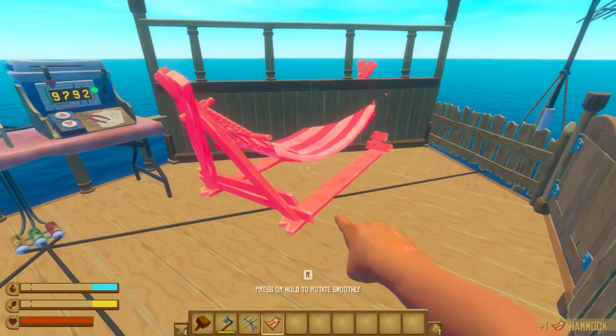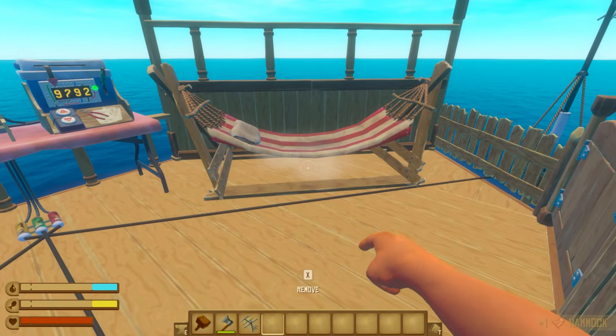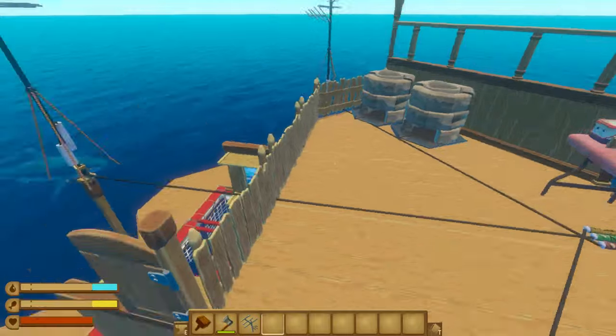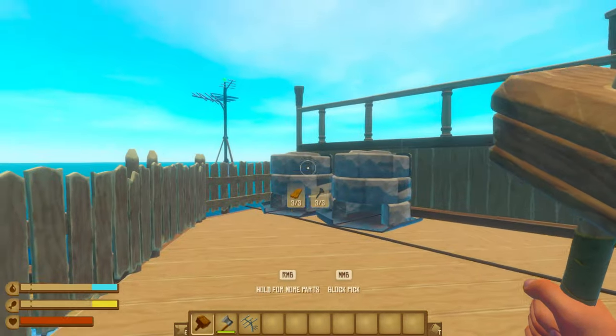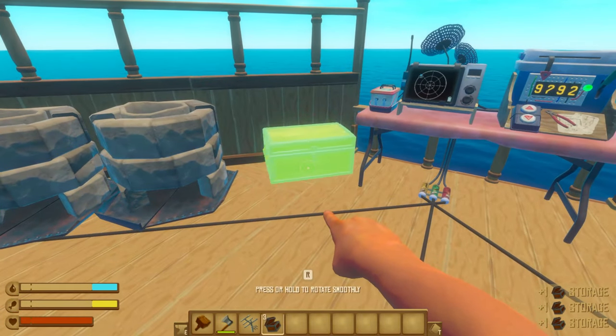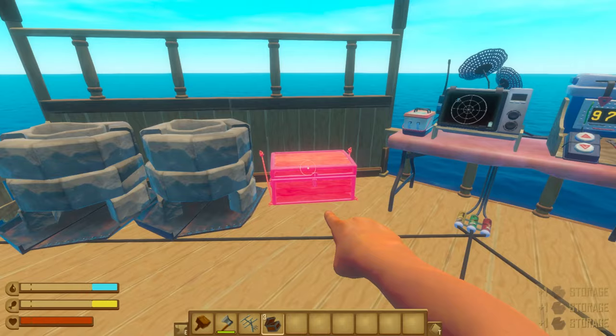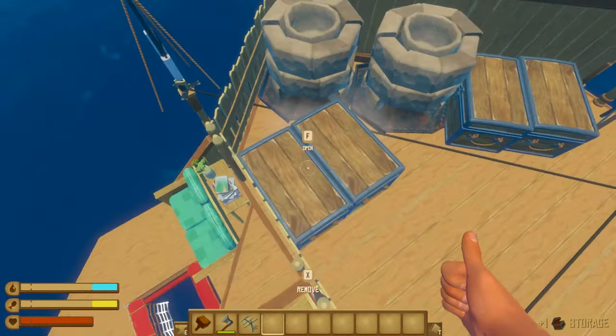The bed is going to be a nice little luxurious hammock, and I think we'll place it right there. We can still come up and go back down — it's pretty spacious. But there are a few more things we need to fill up here: storage. We don't have much yet, and I want a lot more. Two chests right there — beautiful. And then one more just like that. That's a bit more storage added.